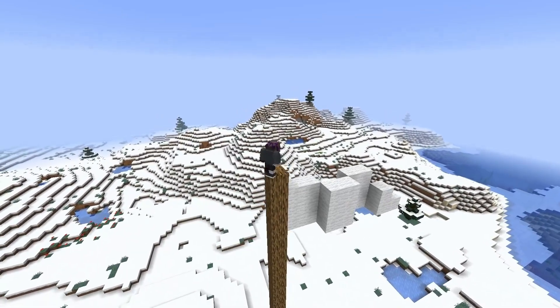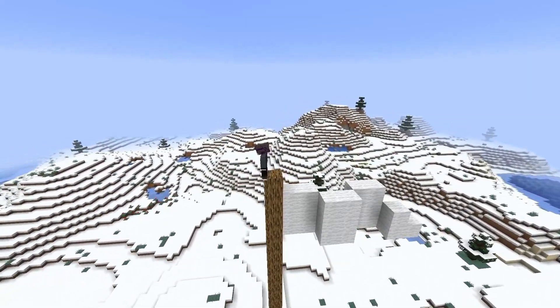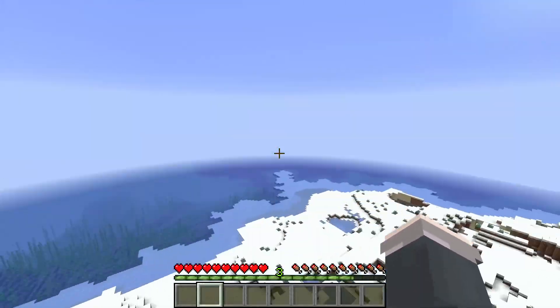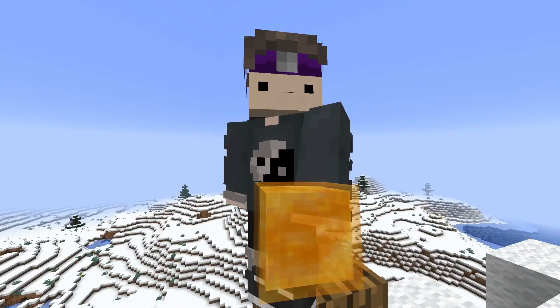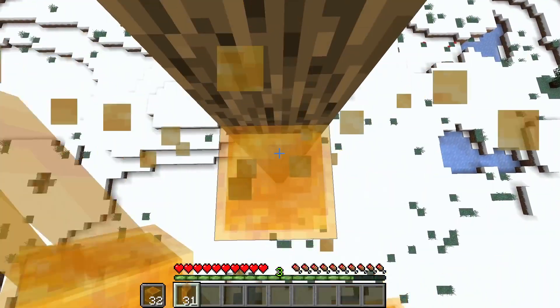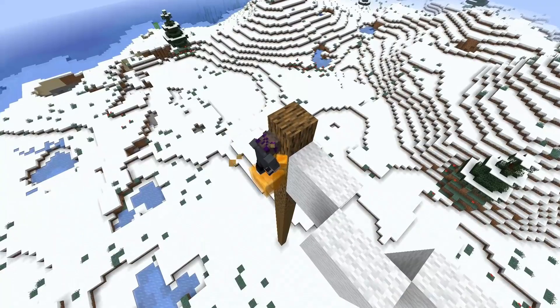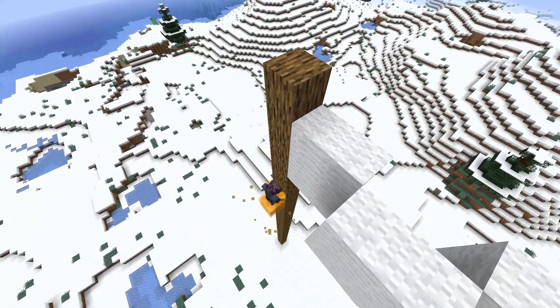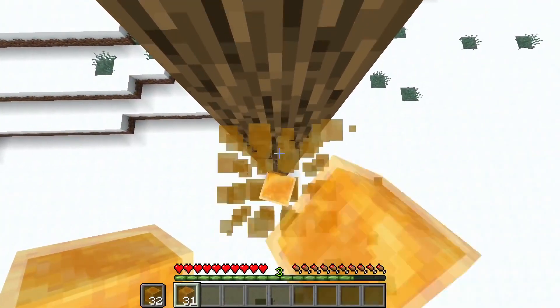Number 20. Let's say you pillared upwards and finished your new flagpole, but you suddenly realized you have no water bucket to get back down, and breaking your newly built pole is not an option. Using honey blocks, TNT, or really any block — but those work best — you can descend any structure by placing and breaking them over and over. Because they both destroy instantly, this works really easily and is safer than an MLG.